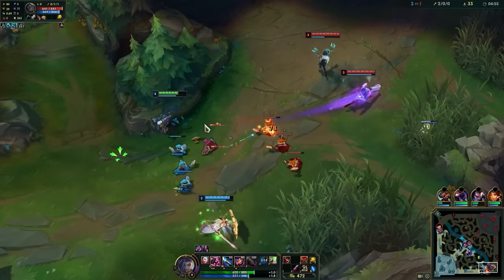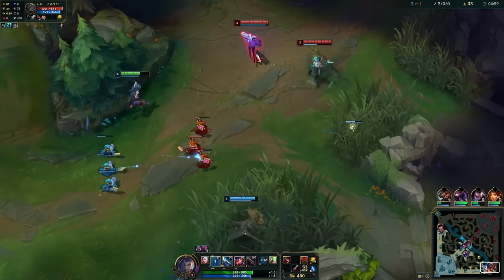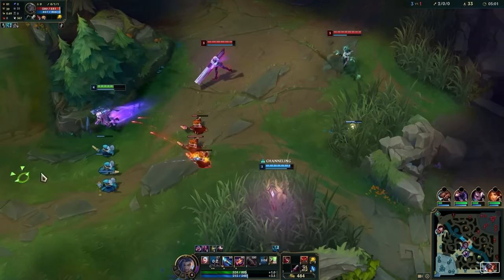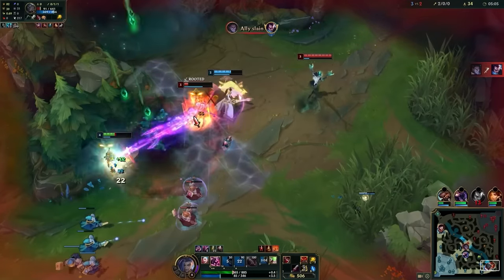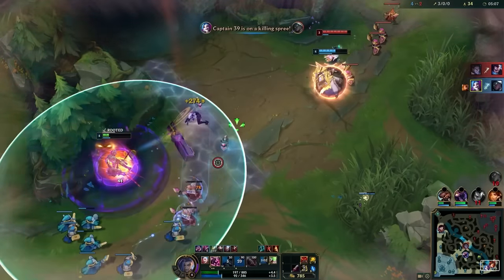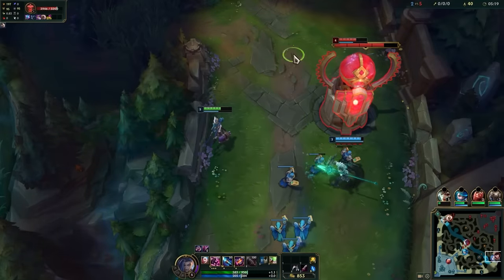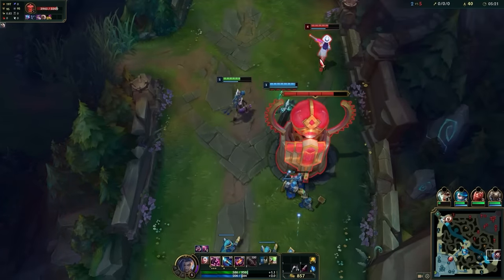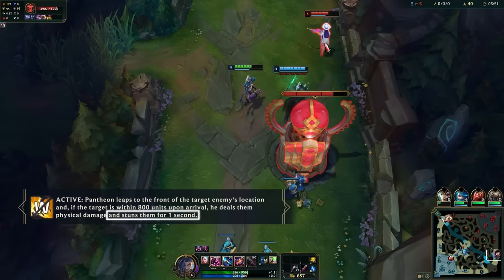As for your E, keep in mind that your flame chompers have an arm time, which makes them quite hard to land on your own. Generally, you'd prefer to pick Jinx with a support with some CC so you can E while your target is already locked down, guaranteeing it lands. Do keep in mind that this won't work with certain champions — for example, Pantheon's stun is incredibly short, and if you try to cast your E off of it, your opponents could probably easily get out before the chompers go off.